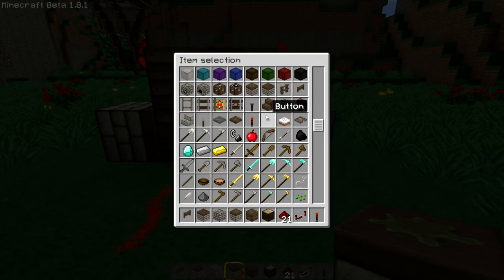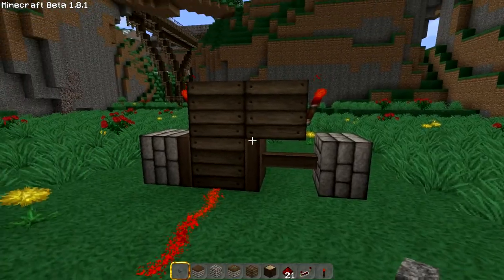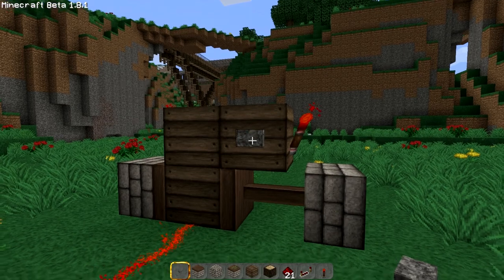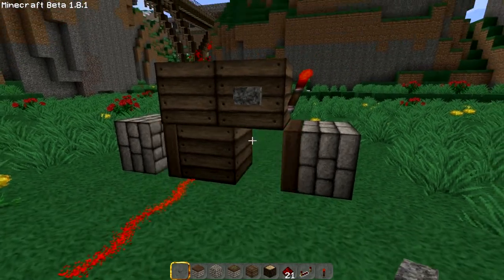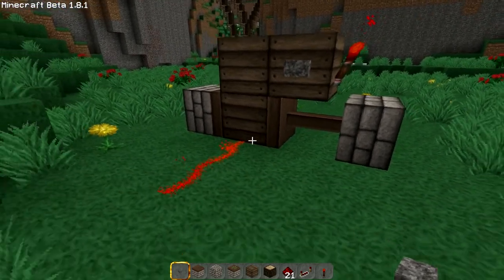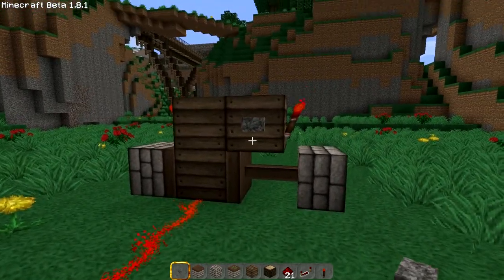I don't know if a button or a lever makes much of a difference. I noticed you did use a lever in yours, but you did it quick enough so it was like a button pulse. And — holy shit — it's working! Nice. I believe 1.8 probably fixed this, because I did have it shown in one of my videos where I was trying to get this one to work in SMP and it was not working.